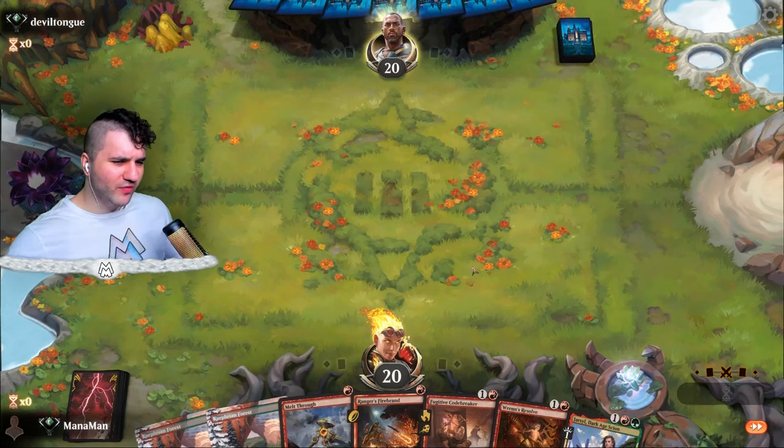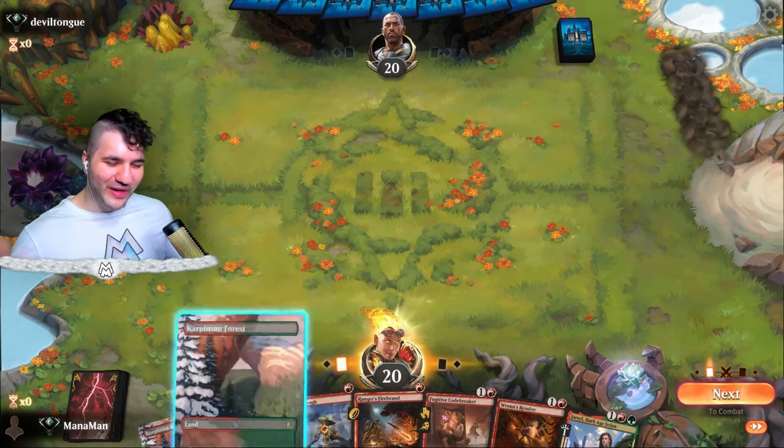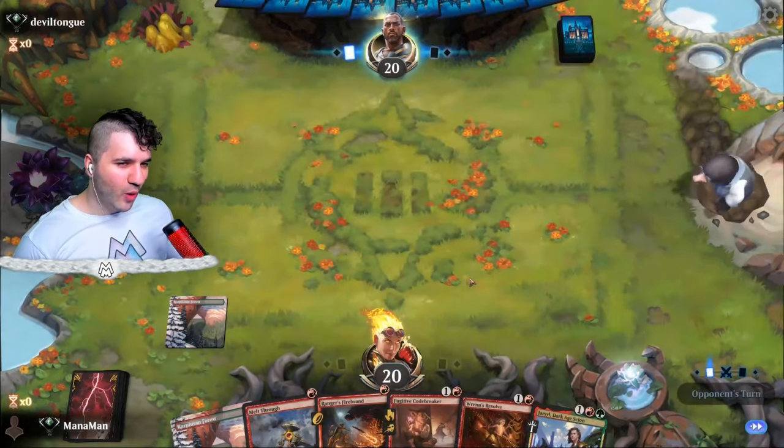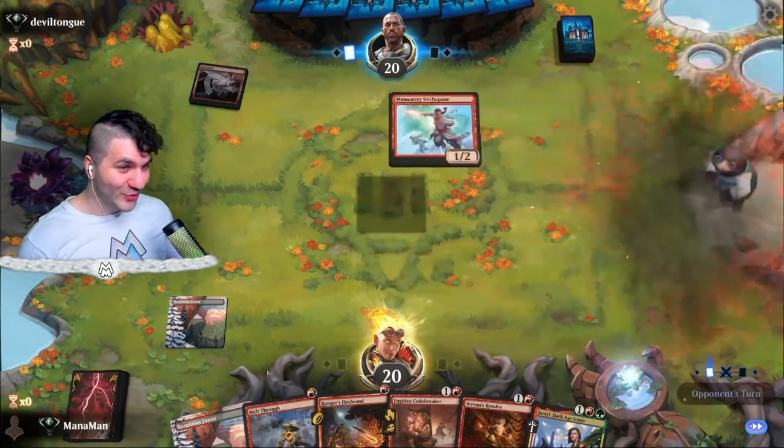Devil Tongue — hello! Let's keep this, looks pretty good. We've got Ren's Resolve, which has been pretty good. I don't even know if I like it to dig for more land or if I just need to run more land — I'm running 24 right now. We definitely do not want to use our early burn spells if we don't have to.